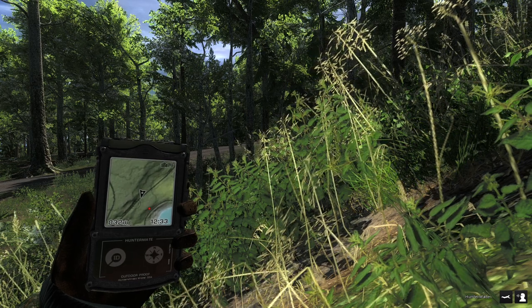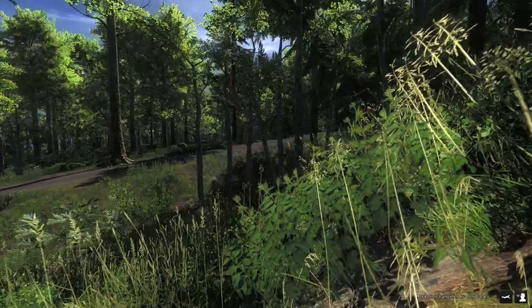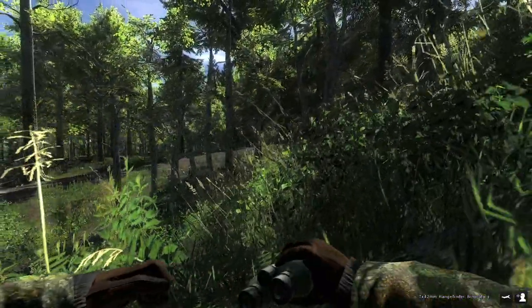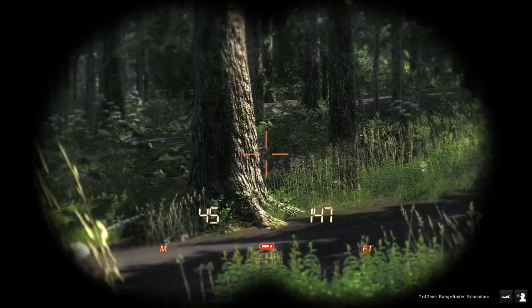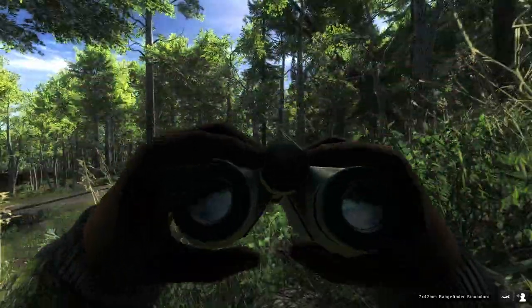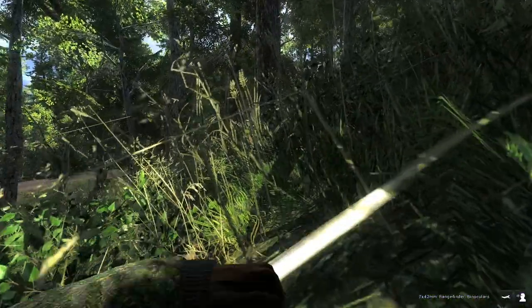It looks like we might have attracted a second turkey also. I don't know if we'll be able to get both of them — if we're careful with our bow shots we can, but we're gonna have to make sure they don't get too close to each other. I still haven't had this first guy come over the hill. I'm wondering if he spooked — I did hear some flapping so I think he might have flown off. I hope he didn't, but it's looking like he might have.